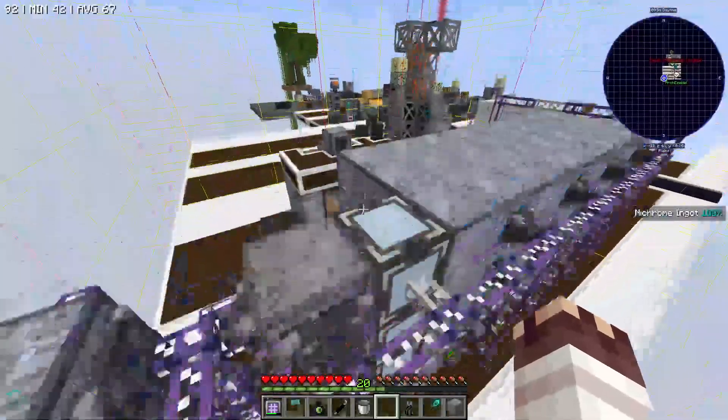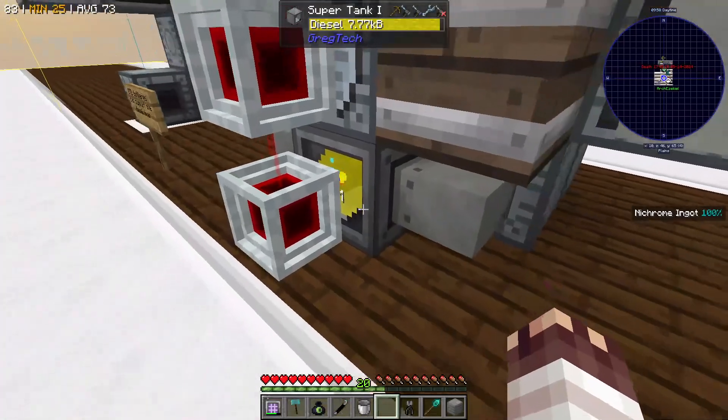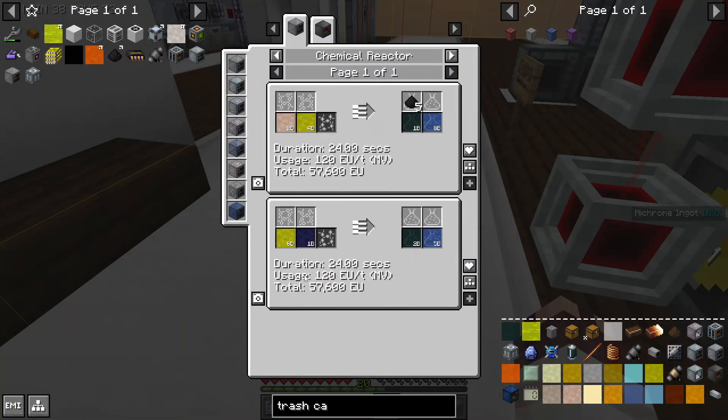Since this system can produce 20 diesel per tick, that is about 18 extra amps of HV. But if we want to improve that to 28 extra amps, we need tetranitromethane.